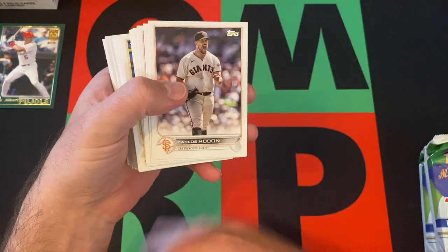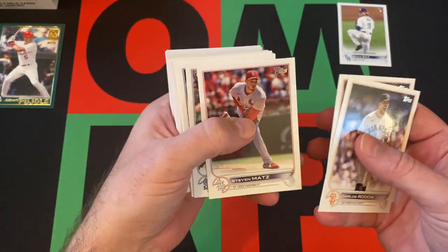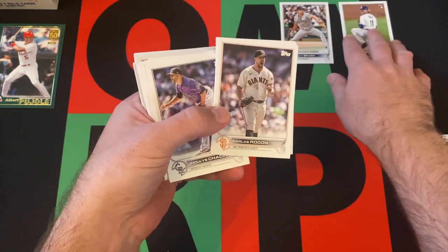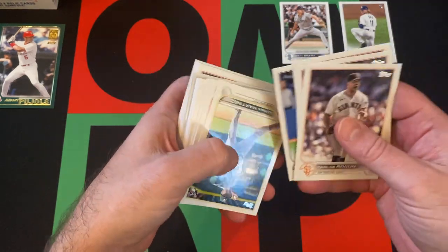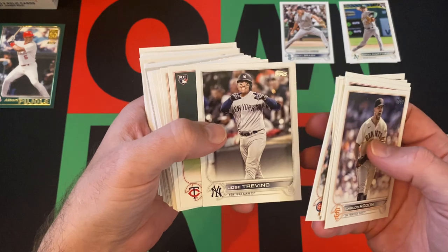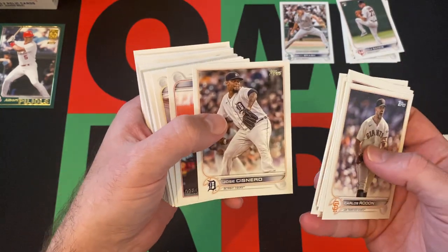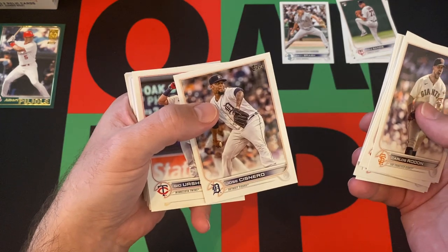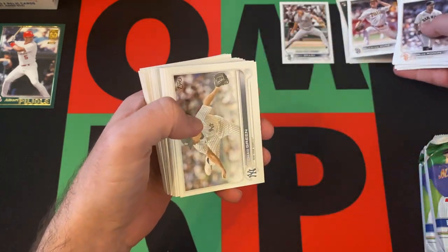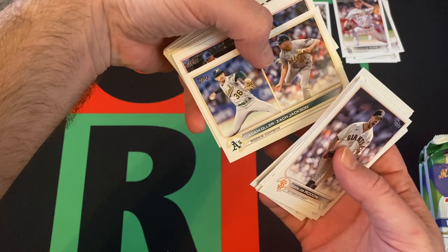Carlos Rodon kicking things off. We got Shane Baz rookie card, Tommy Pham, Steven Matts, Matt Brash rookie debut. I'll make a rookie pile and a rookie debut pile. Yoshin Chassin, Rommel Tapia, Adrian Martinez rookie, Marcus Stroman, Jose Trevino, Cole Sands rookie, Jose Cisnero, Gio Urshela, Mackenzie Gore rookie, Chad Green, Aaron Bummer, Adam Oliver and Zach Jackson rookie combos. I still don't understand why they don't put the rookie logo on the rookie combos — they're rookies, so shouldn't they get the rookie logo? Noah Syndergaard. We got Guardians of the Central.